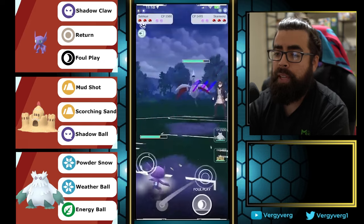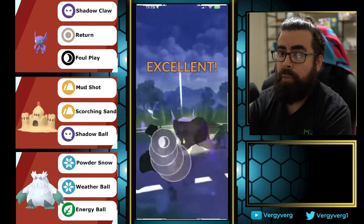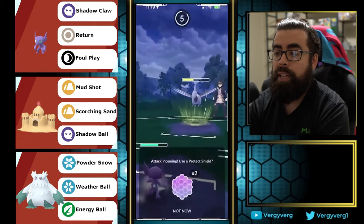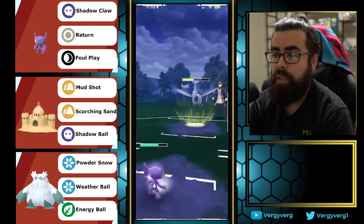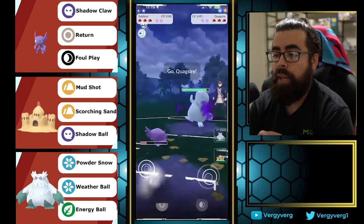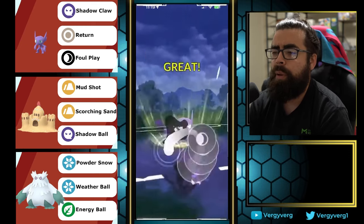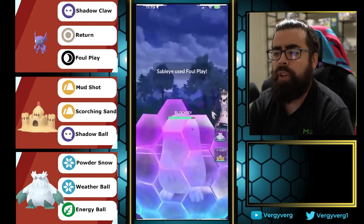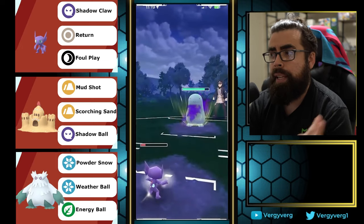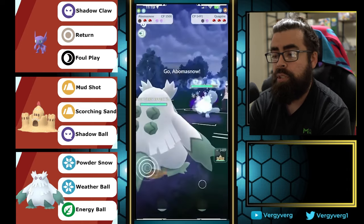Skarmory is pretty good against both mons in our back line, so having it in the front is really good for them. We go for the CMP — have to remember it could go for Brave Bird right away. It gets to both moves at the same time on the first cycle, one more on the second. I actually don't think I would have thrown here — I'd have built up and switched to Abomasnow. But we're too far in at this point because it has Stone Edge, so we just let this go and play a brutal game with a shield advantage.